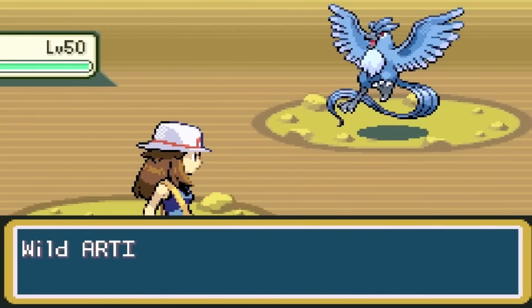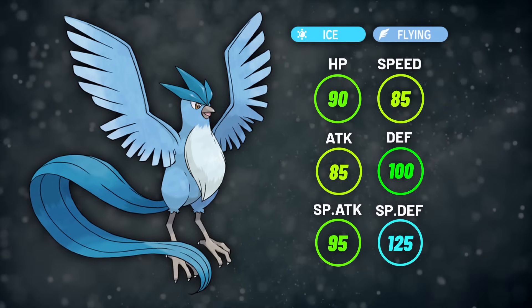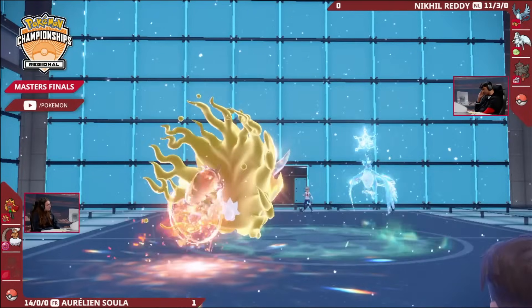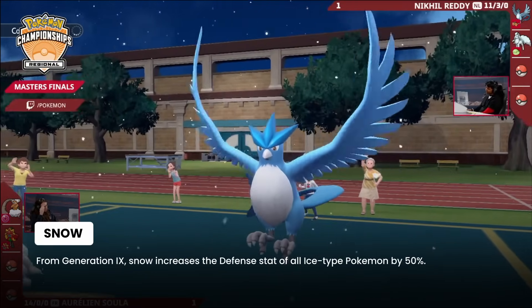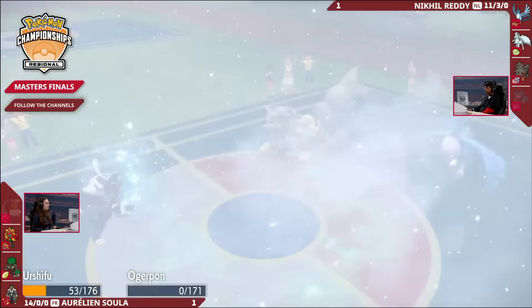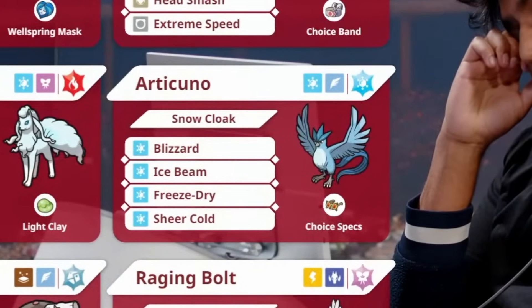Articuno was for a long time an awful Pokemon. Its stats wanted it to be defensive, but with some of the worst defensive typing in the game in Ice and Flying, it was really difficult to pull off. And then Scarlet and Violet happened — with the advent of Terastallization and the change of Ice-type's weather from Hail to Snow, giving Ice-types a 1.5x boost to defense while it's up, things changed drastically overnight, actually allowing Articuno to take advantage of its natural defenses and letting it win its first ever regional championship.